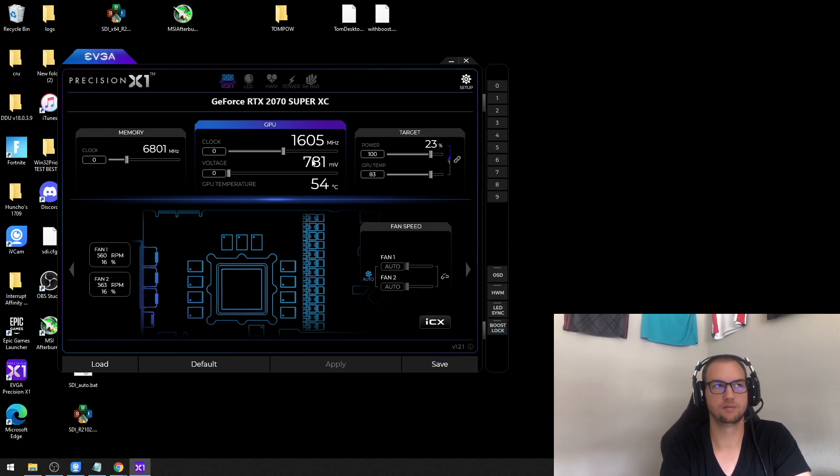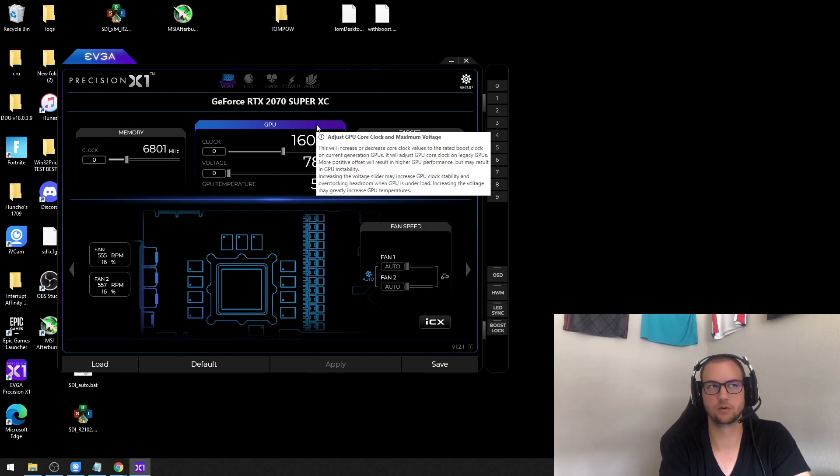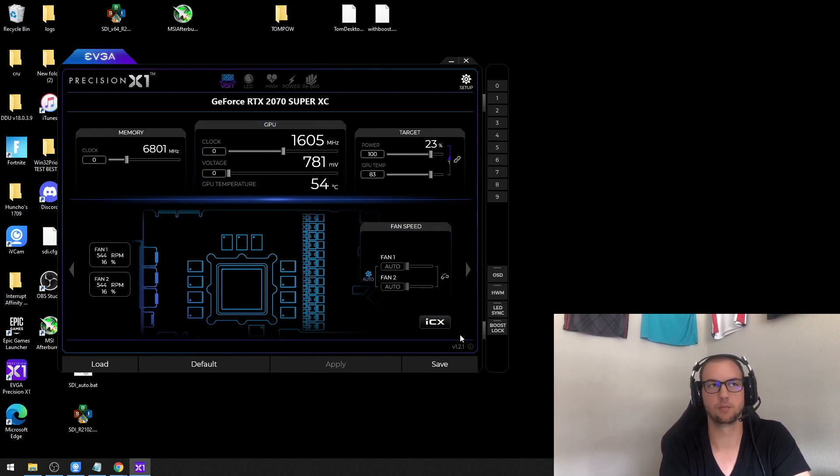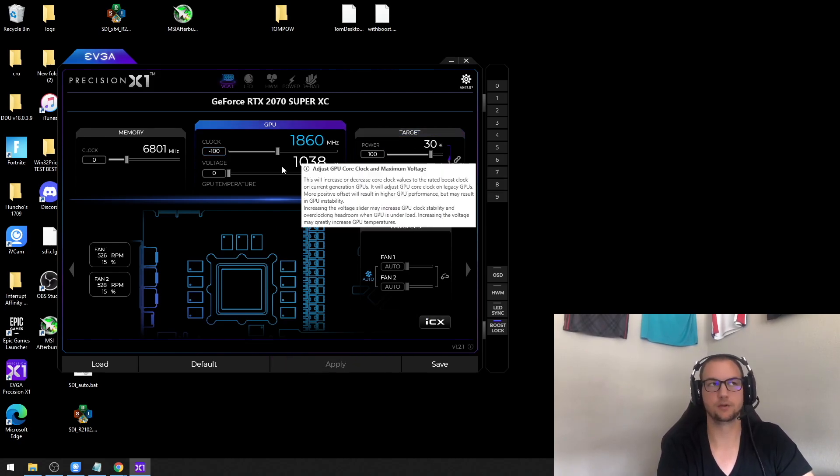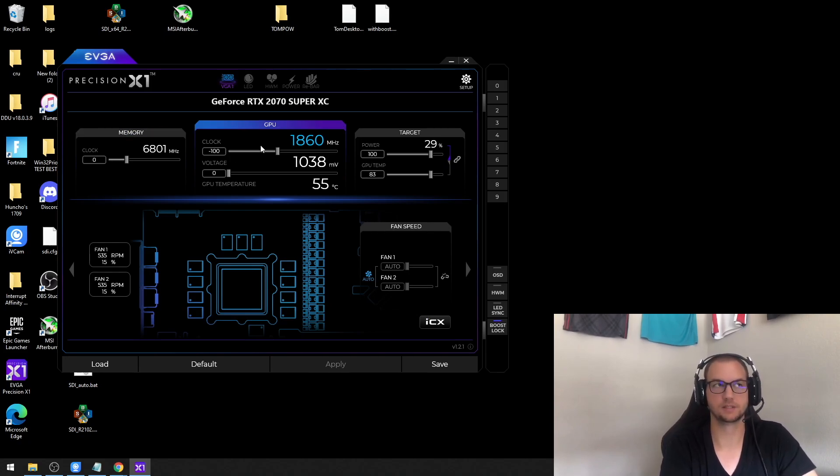It's this boost lock feature where you lock your boost at your max speed. As you can see, if I turn it off I drop all the way down to 1600. People always worry this is overclocking, but technically it isn't. And even if you're worried about temperatures, you don't have to run it at max speed — you could drop it down 100 and run at 1860, and you'll still get more performance than at 1600.